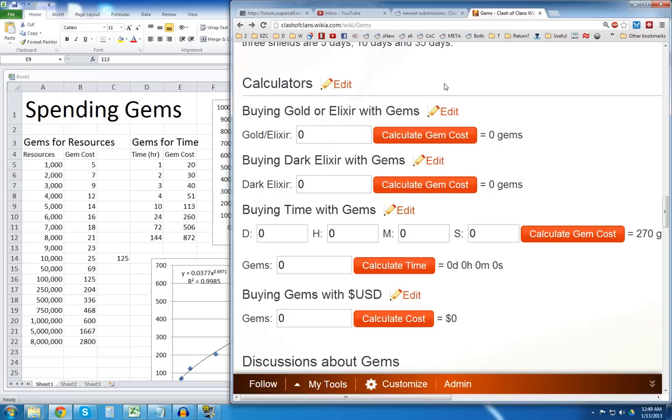Hey everyone, welcome back to part two. Here we are with a bit more math behind gems. This part of the video is going to be focused on people who've decided they're going to spend a bit more on gems. If you're the sort of person who's just going to spend enough for a couple workers and that's it, this part isn't as relevant for you, but it's still pretty interesting. This part is really important for people who say they're going to spend fifty dollars or more, meaning they'll be spending gems on resources, boosting their resources or barracks, or speeding up constructions or upgrades. This wiki calculator is at clashofclanswiki.com/wiki/gems — I will link this in the description.